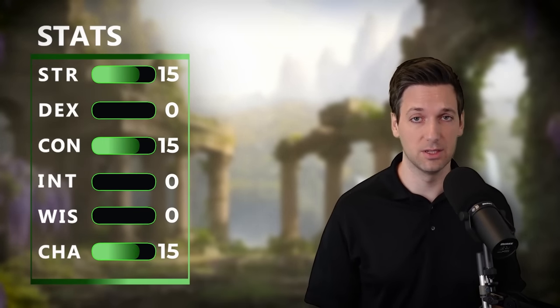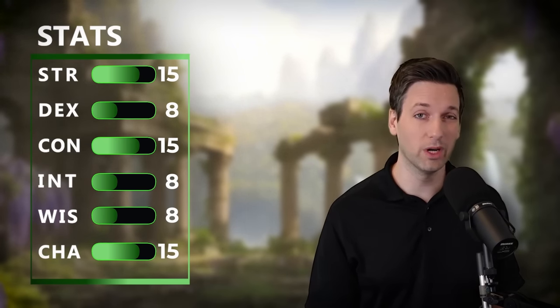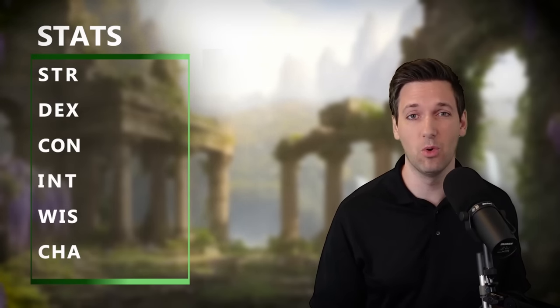Now it's time to jump to stats — this is all about being an optimal build, so we're going to min-max it. Using point-buy in 5th edition, we're going to put 15 points into Strength, Constitution, and Charisma, dumping the rest down to eight. We have two bonus points from being a Variant Human, so we'll put them into Constitution and Charisma. We're not touching Strength anymore for the rest of this build — you need that 15 in Strength eventually for plate armor, which requires it, and that's the only reason we put those points there.